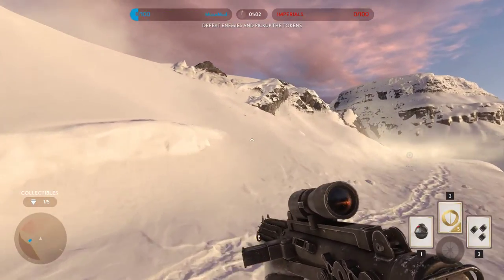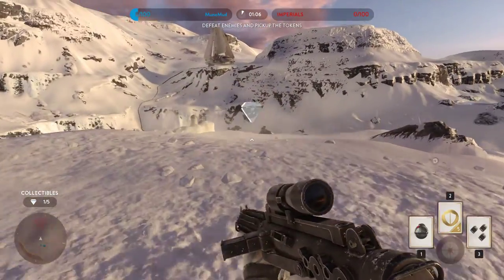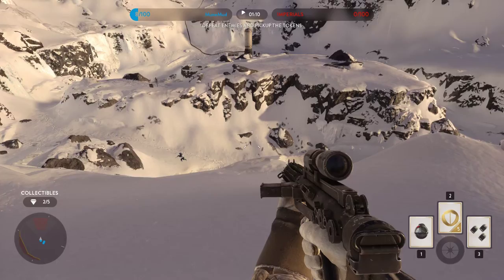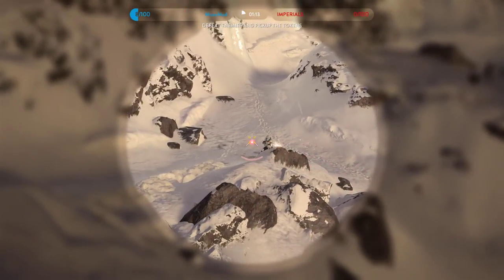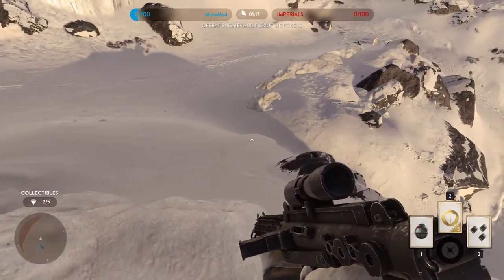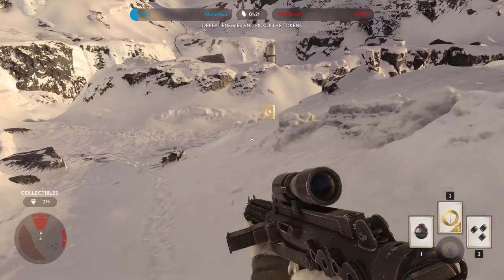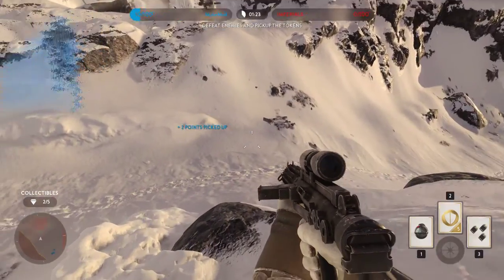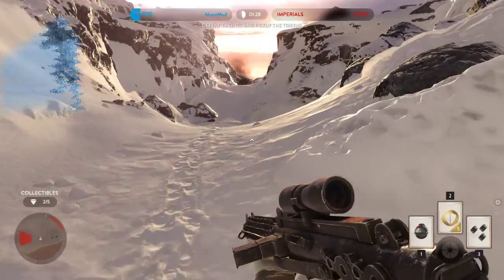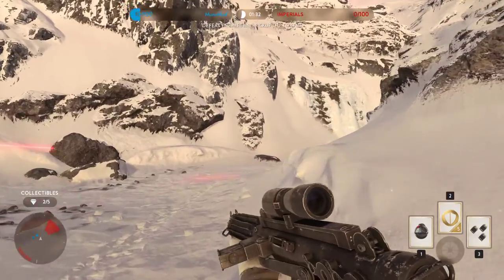Basically, just hunt each other down and see who gets to a hundred points first. Later on, the enemies get tougher. The tougher the enemy is, the more points their coin is worth. The red guys — shock troopers or whatever they're called — are worth five points.